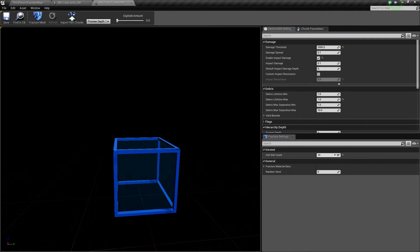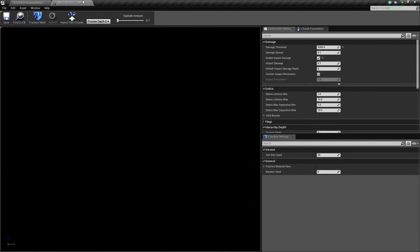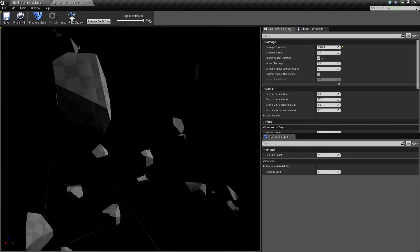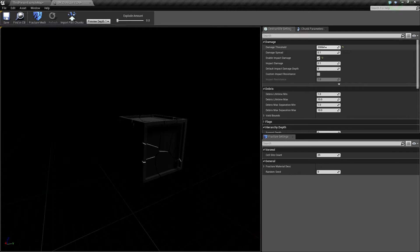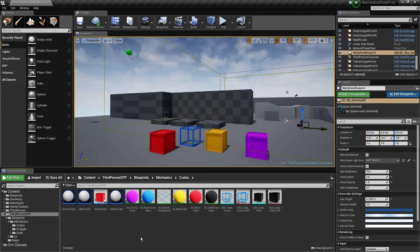Cell side count 10 and damage threshold of 2000, and also enable impact damage. Same thing with the other crate, but it's black — same settings: 2000, enable impact damage with defaults.